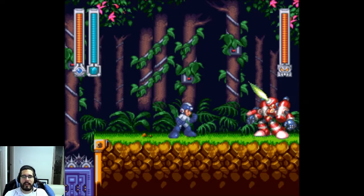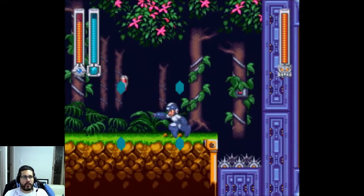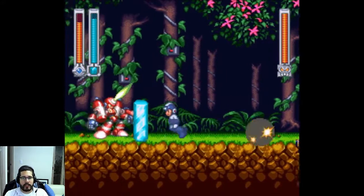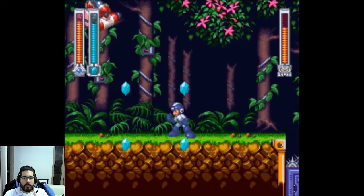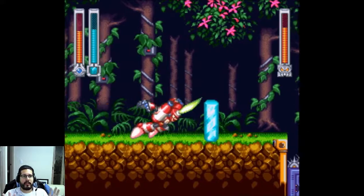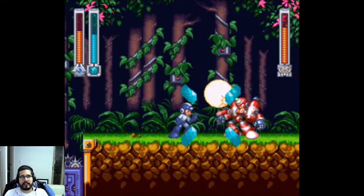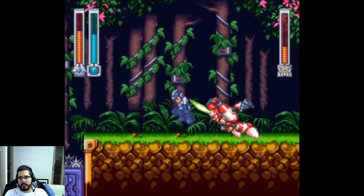Okay guys, first up we have Burner Man. This guy actually wasn't that much of a challenge. I think I died like three times to this guy, including the first time when I got there with low HP. So pretty simple stuff on this guy. You just jump when he charges you with his head sword thing, and then push him into the spikes that he set on the side with the ice trap. You just keep jumping over him and rinse and repeat. Pretty easy stuff.